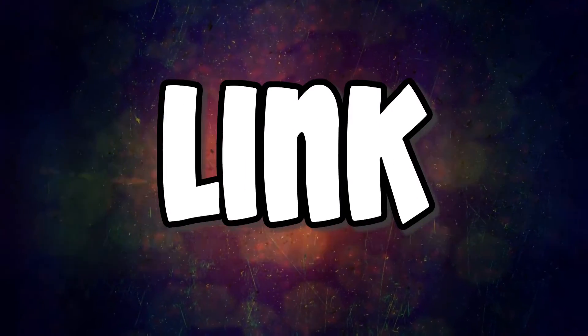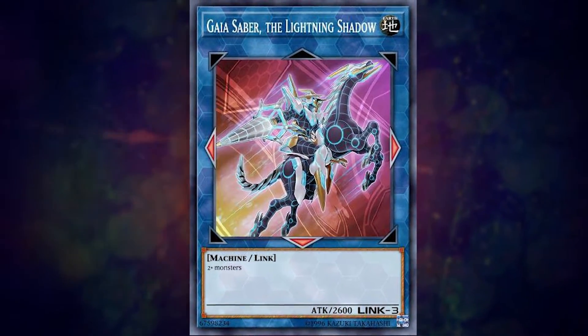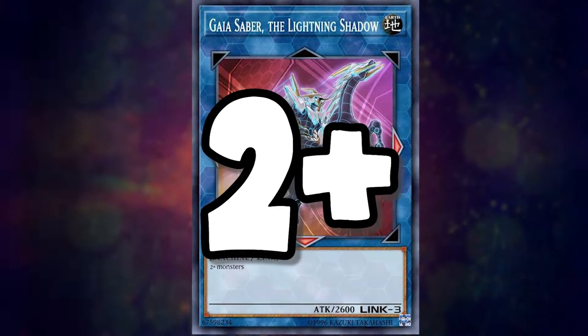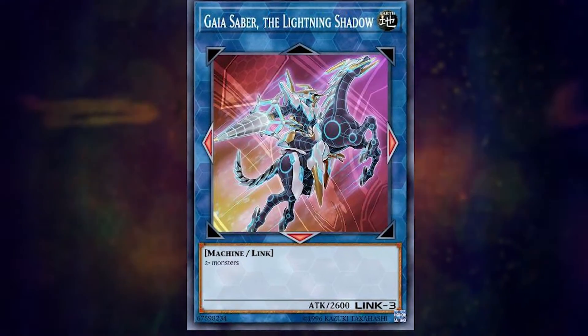So now let's talk about Link climbing. If you're going into a Link 3 monster such as Gaia Saber the Lightning Shadow, you can use 3 of any monster, but you'll notice that Gaia Saber calls for 2+ monsters. Does this mean that you can summon Gaia Saber with just 2 ordinary monsters? No. What it means is you can use a Link 2 monster and then just one other monster to make Gaia Saber.